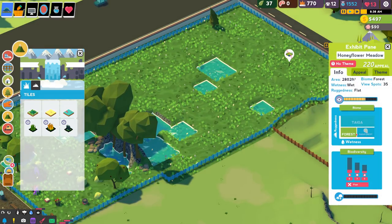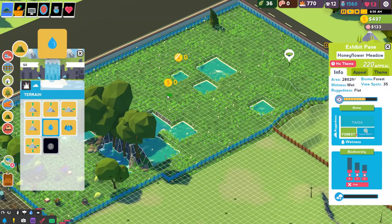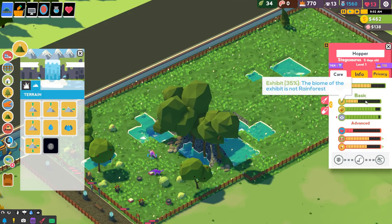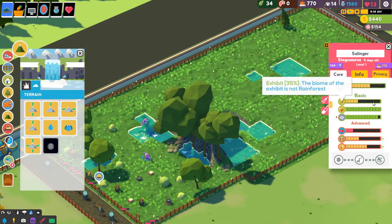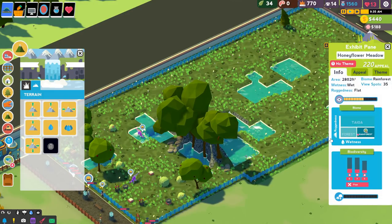Here in Honey Flower Meadow, by adding in just a teensy bit more water. If I make it perfect for them, we can add the dinosaurs back in — there we go, rainforest, one at a time. I think it's not space now, I think it's the biodiversity. Now the biome of this exhibit is not rainforest — okay let's keep adding a little more water. Yeah, now they're much happier, like 'oh yay this is definitely a rainforest,' so that makes them a lot more content.